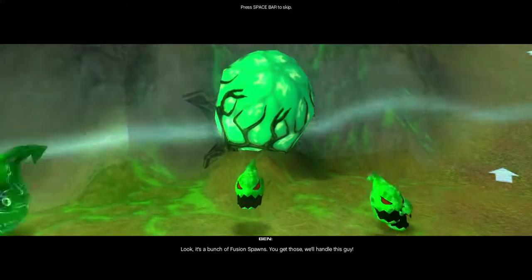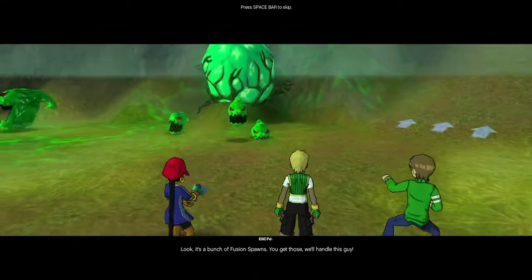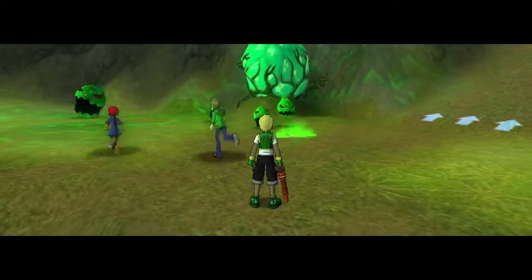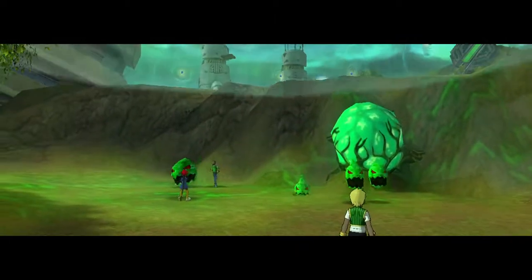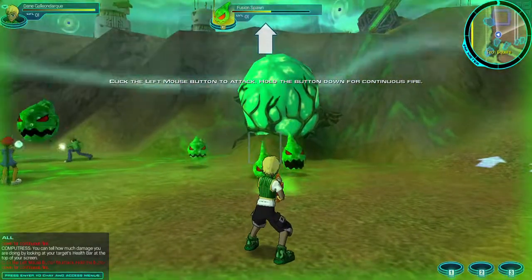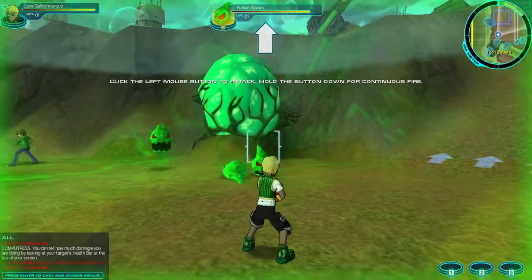Look! It's a bunch of fusion spawns. You get those, we'll handle this guy. Here, take this weapon! To fire... You can tell how much damage you are doing by looking at your target's spark bar at the top of your screen.